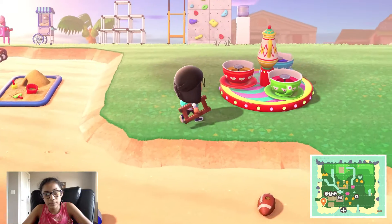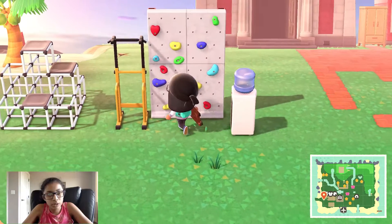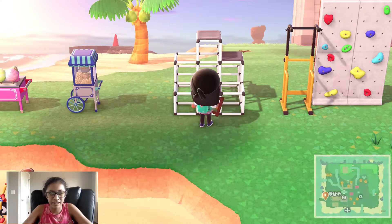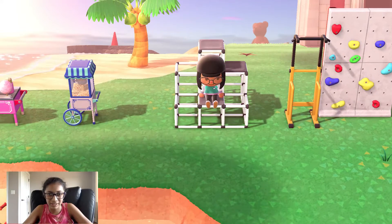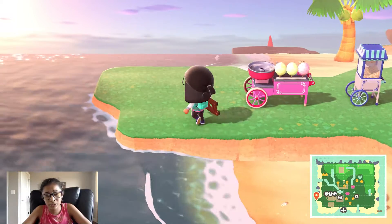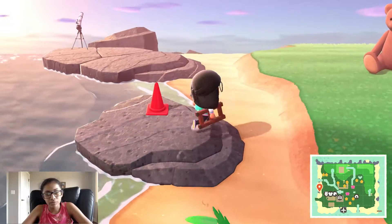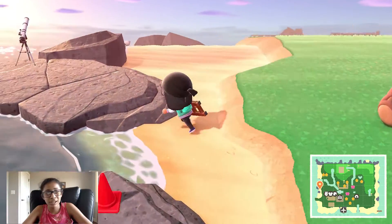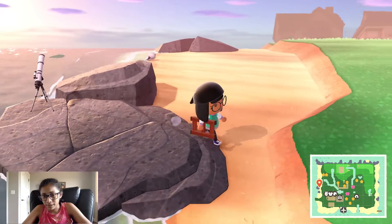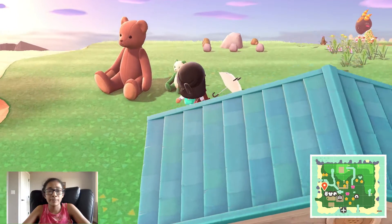Right here I have a teacup ride — it's sad because you can't actually sit in it. I have a water cooler, a climbing wall, and a pull-up bar, which is like a gym bench. You can't really climb on it, which is also sad. I have a popcorn machine and a cotton candy stall, more coconut trees, a red cone, and a telescope. I have a pop-a-bear, a baby panda, and a panda umbrella that I got yesterday from Nook's Cranny.